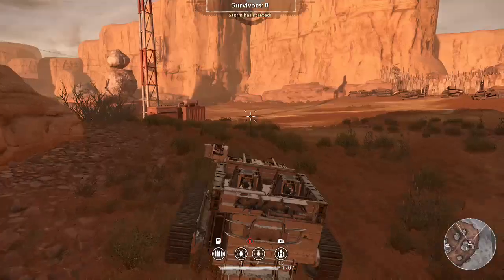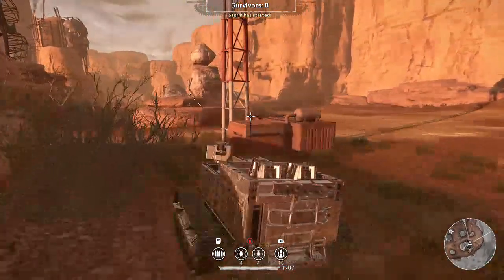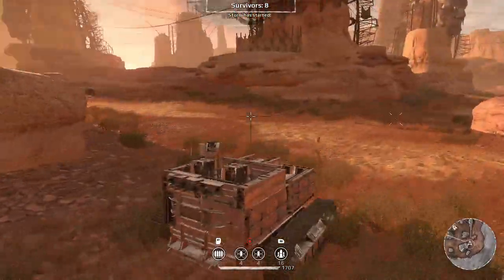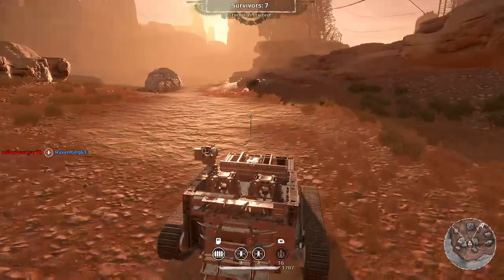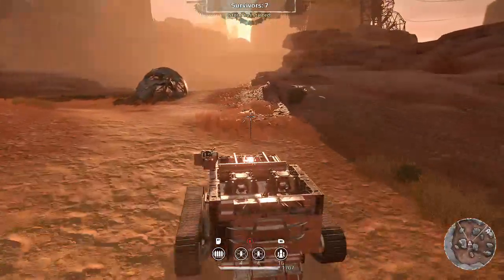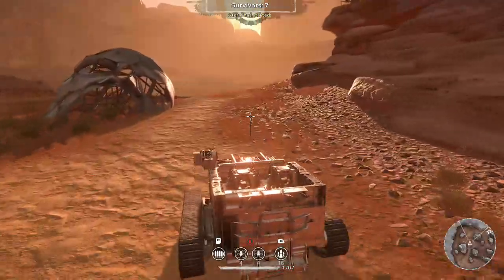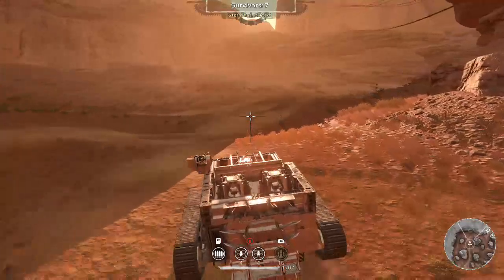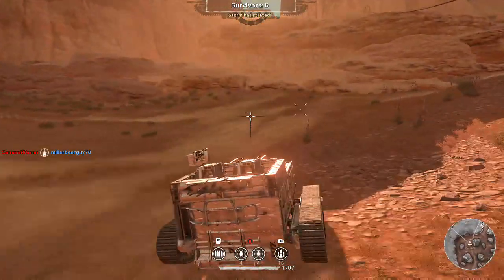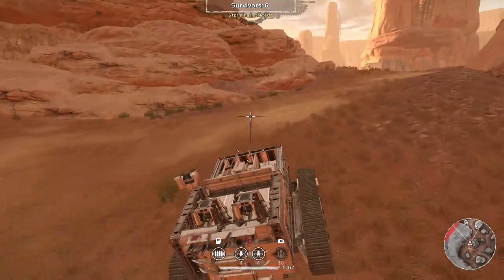The storm is coming from the complete other side of the map, which is no good, because what I try to do is get right in front of that storm. I'm going to try to make it without being seen. I try to follow the storm so I pretty much stay in it right where it's not damaging me. Not many people hang out in the actual storm - most people are already at the edge of the map fighting and killing each other, as you can see.